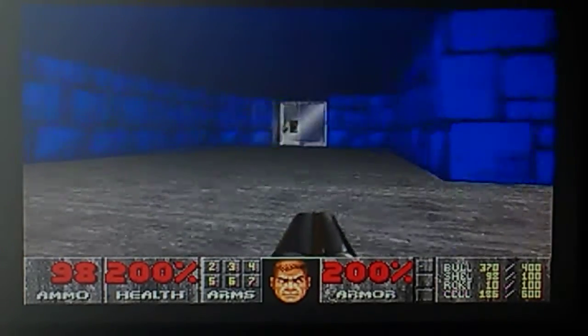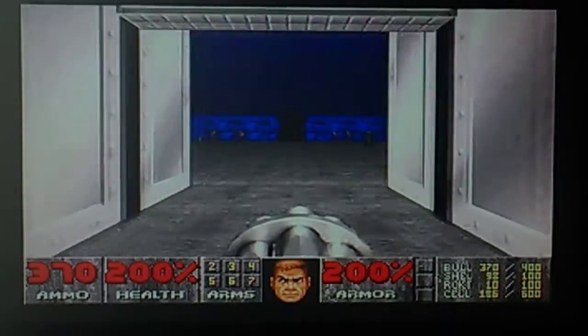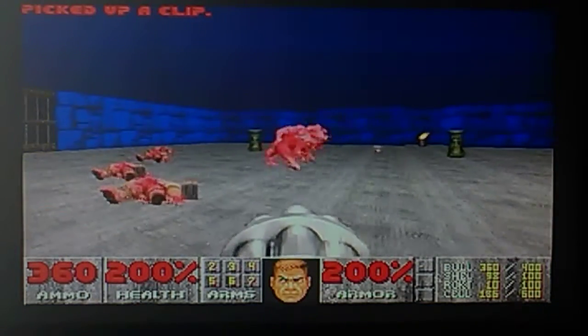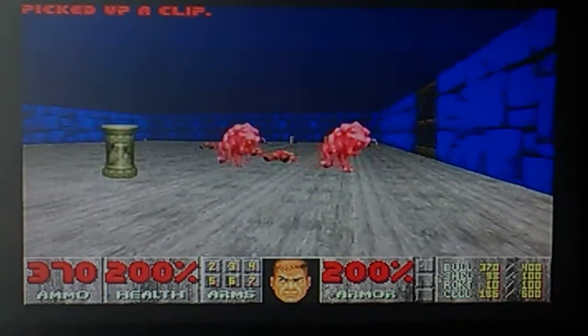IDKFA is actually the cheat code for the early Doom games on PC. It gives you all weapons, all key cards, and full ammo.